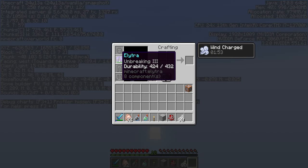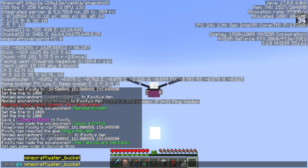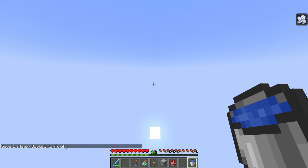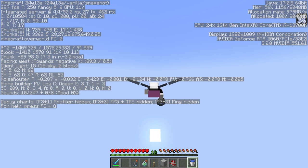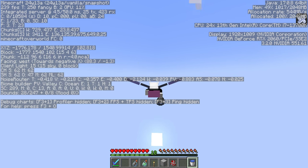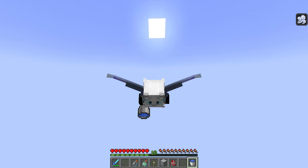That is, if my Unbreaking 3 elytra doesn't break before then, which it might actually do. I am giving myself a water bucket so I can attempt to clutch if my elytra does break. But we'll be fine — we are not going down at what I would call a steep rate. In fact, we are going quite far right now. You want to keep an angle where your feet aren't doing the little jiggle, because that means you're starting to lose momentum. I do think I overreacted a bit — the elytra will be fine. I will go ahead and time lapse this for you.